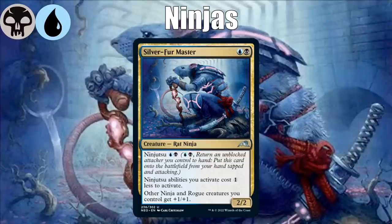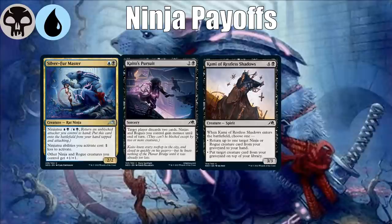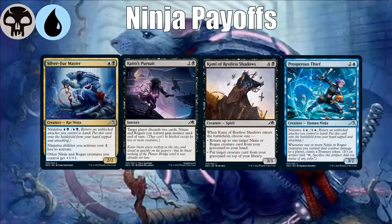Let's look at the common and uncommon payoffs for doing ninja things. We've got our master, of course. There's also Kaito's Pursuit, which gives your ninjas and rogues menace. This is a ninja and rogue deck, but it's more about ninjas than rogues. There's also Kami of Restless Shadows, which pretty much only works well in this deck if you're returning a ninja or rogue from your graveyard to your hand. And there's Prosperous Thief, a ninja that gives you a treasure token when one or more of your ninjas does combat damage to your opponent.